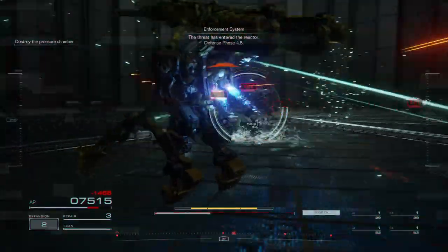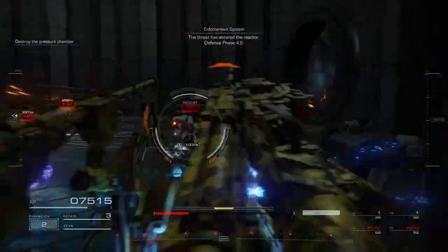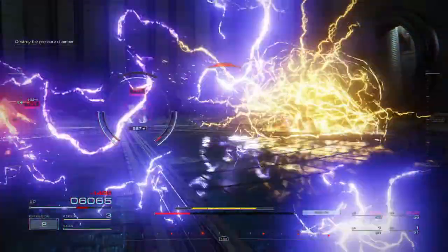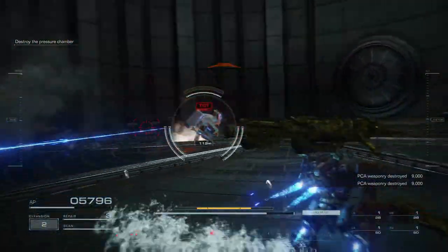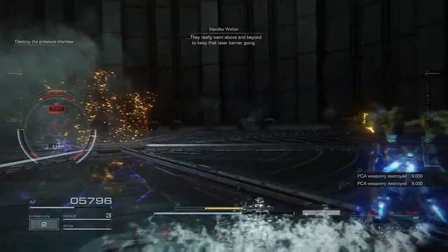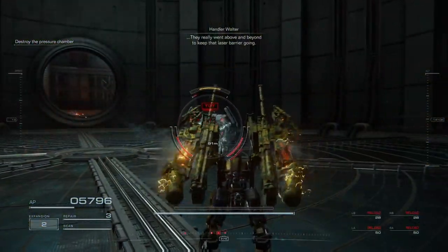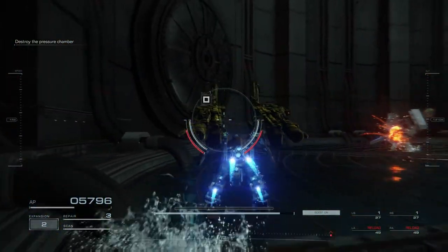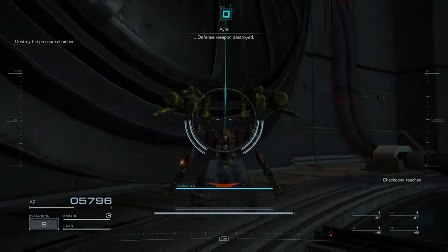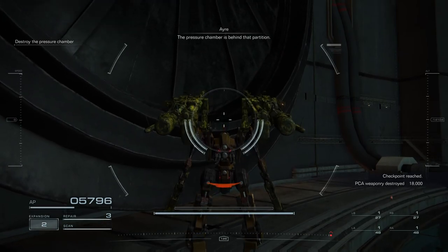The threat to the enemy's camera. Defend phase 4.5. Find that, Raven — I really went above and beyond to keep that laser barrier going. The PCA-1 in this place. Defense 7 is stored; the pressure chamber is behind the partition.